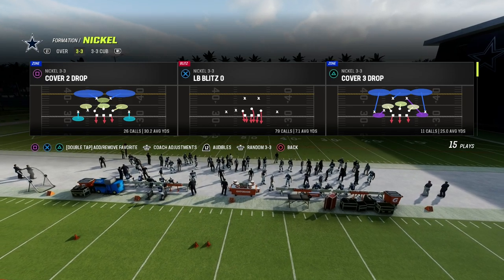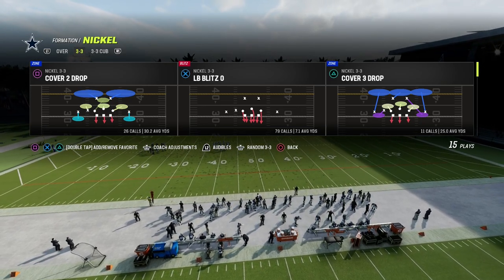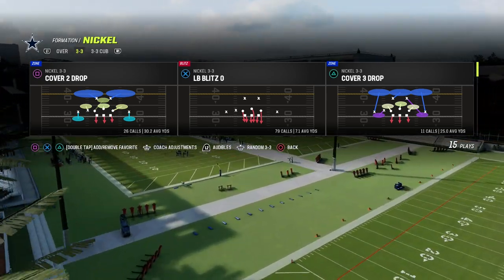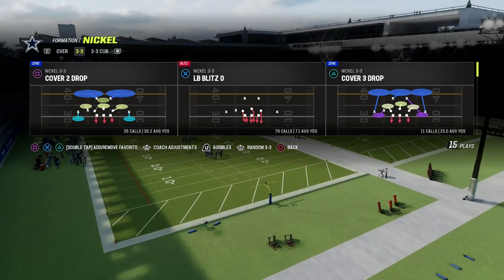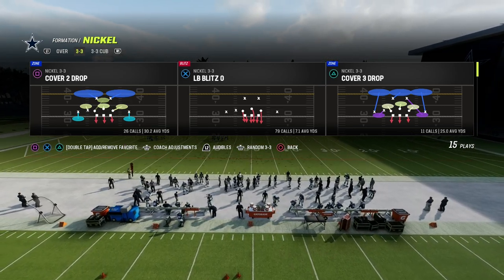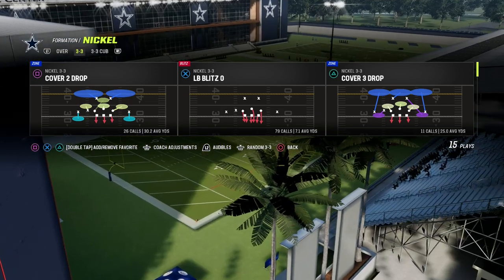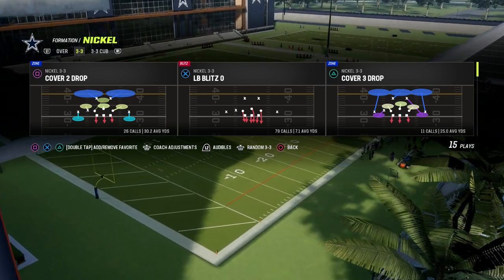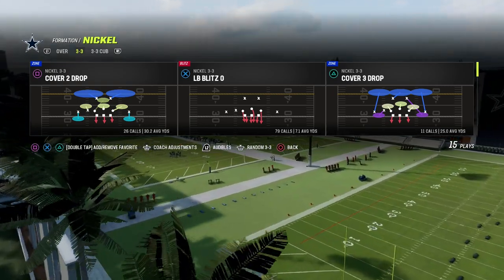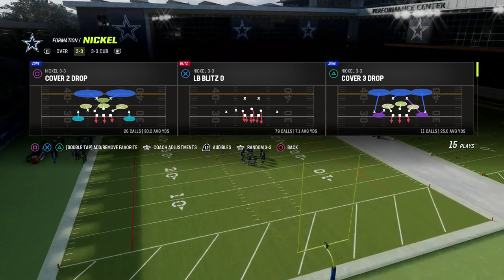It's the same thing you're seeing with the LB Blitz Zero out of Nickel 3-3 — it's a blitz threat. The second thing is you have to have some kind of base coverage defense — some way to give your blitz look but still have base coverage. You do need to decide this year if you're going to play more man coverage, more zone coverage, or more match coverage, because you'll need to set your abilities to actually maximize that scheme.